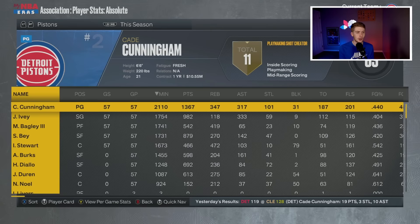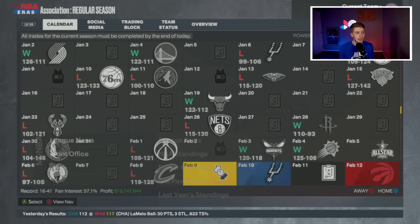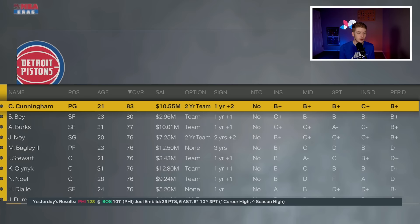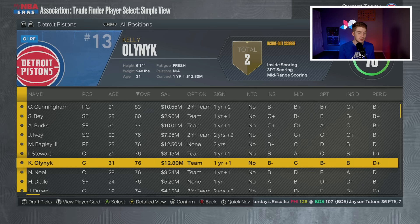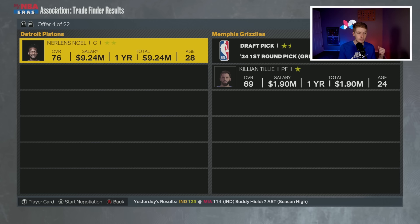As promised, we are at the trade deadline. We're currently 16 and 41, so not a good team at all. But looking at player stats — Jaden Ivey's averaging 17, which is great. Sadiq Bey averaging 15, love to see that. Jalen Duren off the bench with 11 and 5. I want to go ahead and trade Noel and Burks to free up minutes for the young guys. Noel has a team option next year, so contending teams would love that contract.